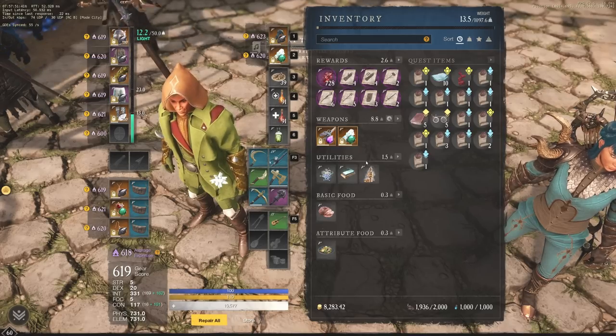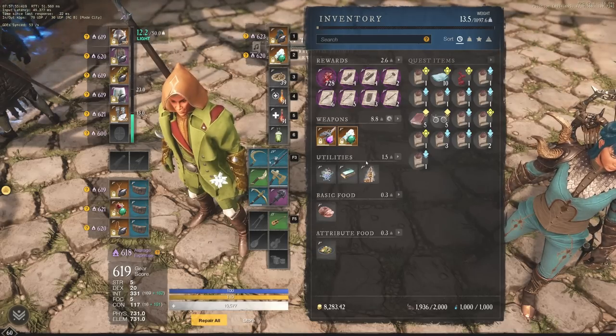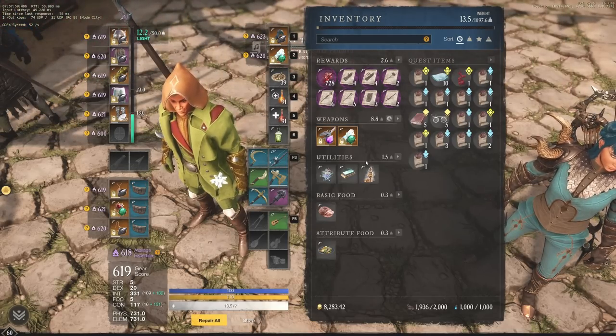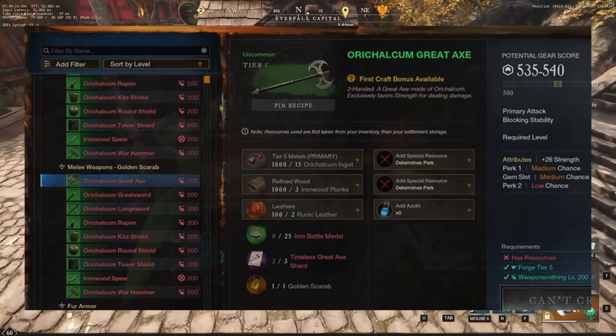October 18th is going to bring Golden Scarabs to the game, which gives you a chance at crafting two perks on weapons and also armor. The big thing with this is, as you can see in this picture, they're going to give you the option to craft with two perks. However, it's going to take three Timeless Shards, which is a decent amount. You can see here it's a Great Axe in this picture specifically.